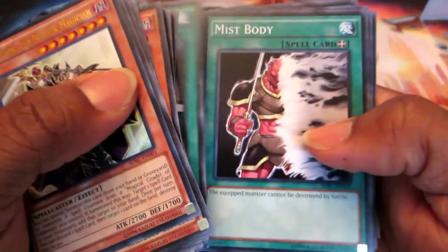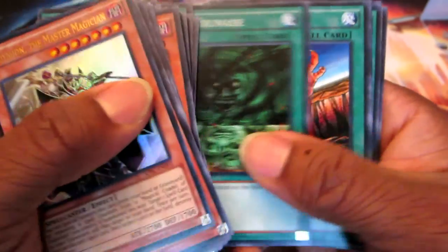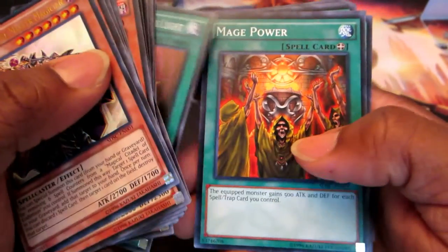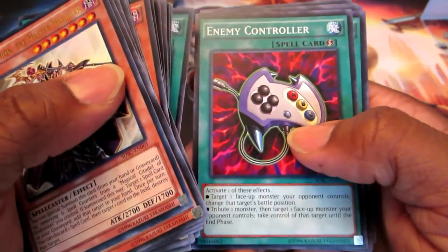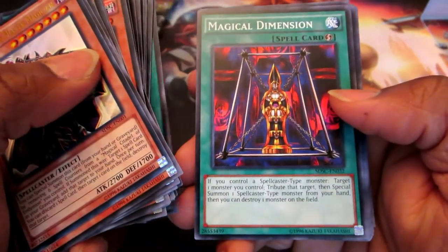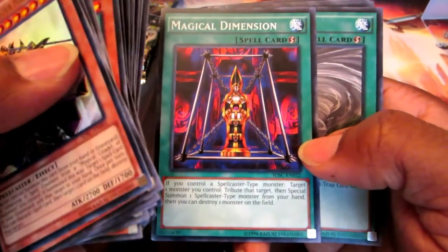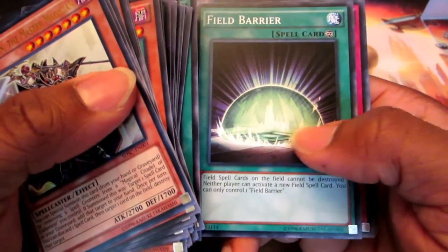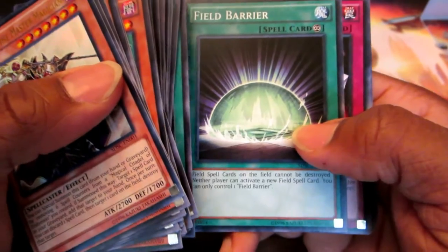Magicians Unite. Mist Body. Lightning Vortex. Giant Trunade, which is banned. Fissure. Swords of Revealing Light. Mage Power. Terraforming to search out the Field Card. Enemy Controller. Book of Moon. Magical Blast. Magical Dimension — one of my most favorite cards for the Spellcaster deck, period. Twister. Field Barrier — this protects the Field Card from being destroyed at all. It's a permanent spell card, so good to have.